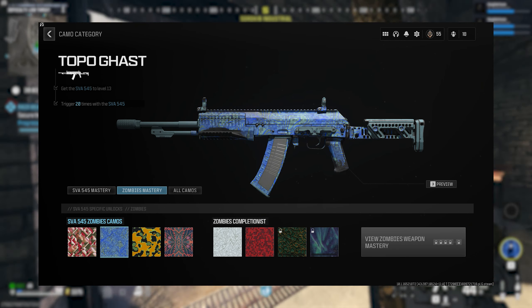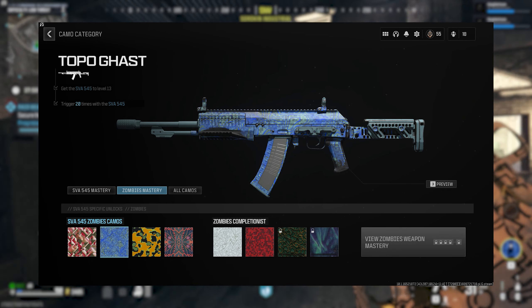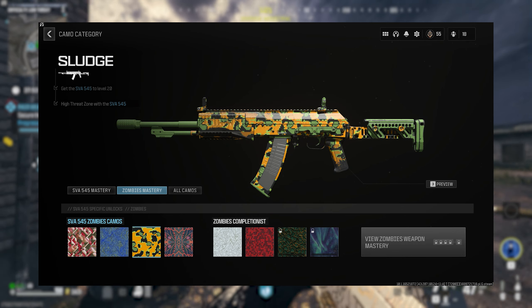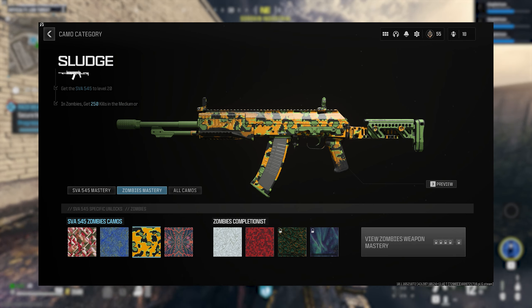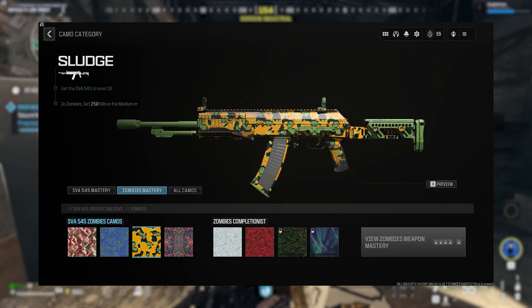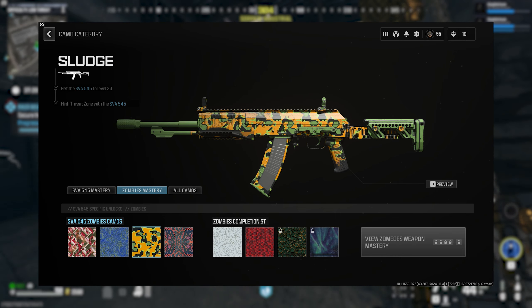The second camo challenge is called Topo Gassed and will unlock when the weapon reaches level 13. The challenge is to get 5 kills without releasing the trigger of the gun 20 different times. I would head to an exfil area for this one because you'll realistically get it done in about 5 minutes. The third camo for the SVA is named Sludge and will unlock at weapon level 20, requiring you to get 250 kills inside a medium or high threat zone.